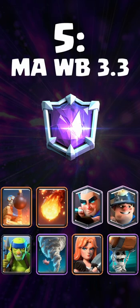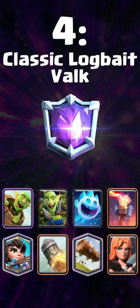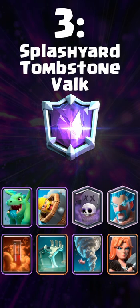March World Breakers 3.3, used to be run with Log — this heavier version has been mastered by Remy Alley and shows how much outplay potential Minor World Breakers truly has. Classic Logbait Volk, a historical deck that just won't leave the meta. Splashjard Tombstone Volk, what used to be the variant of a variant is now the most popular and effective graveyard deck in the game.